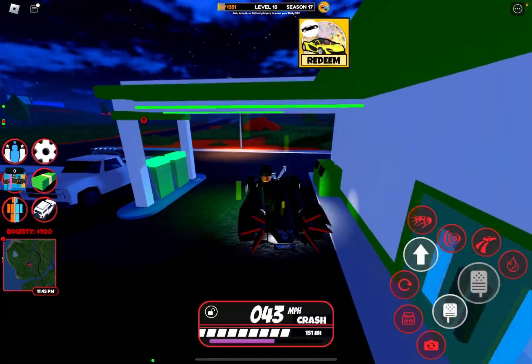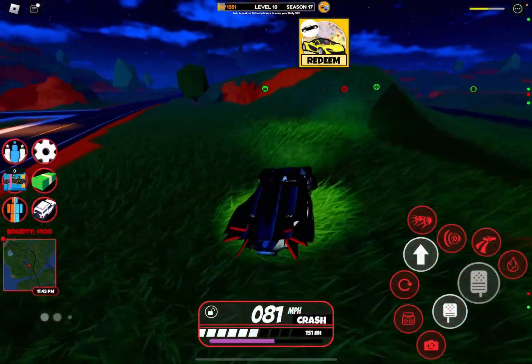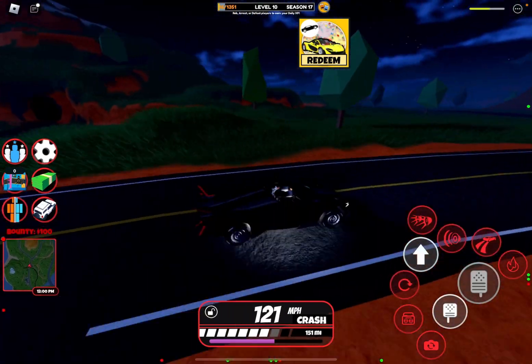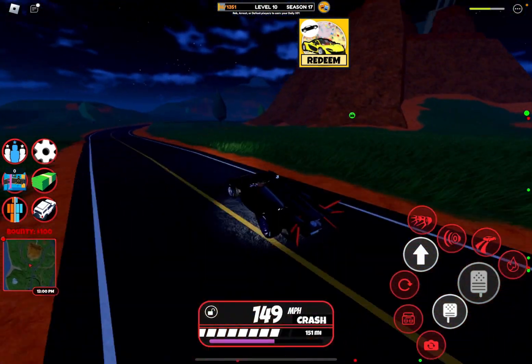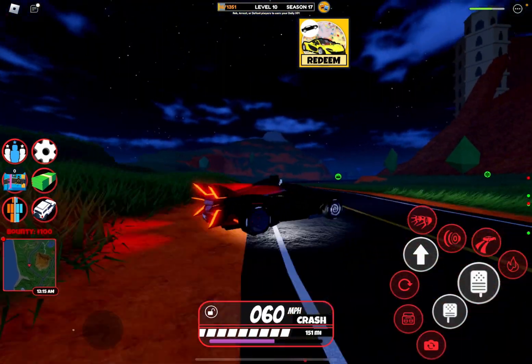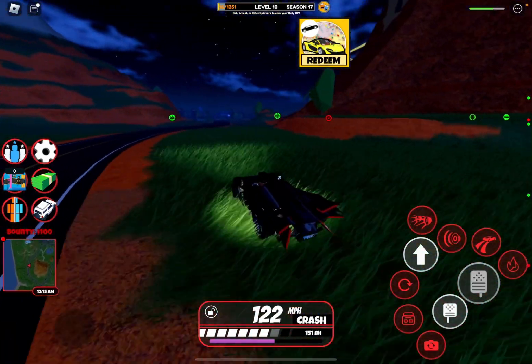Let's hop in this car — you can see at the top of the screen we've got the Power One. I've watched a few videos on it and I've heard it's a pretty good car. I think its top speed is around 240, though it could be a bit faster or slower — I'm not 100% sure.